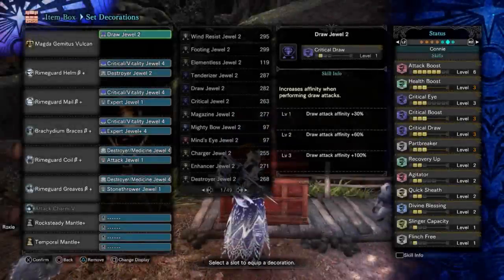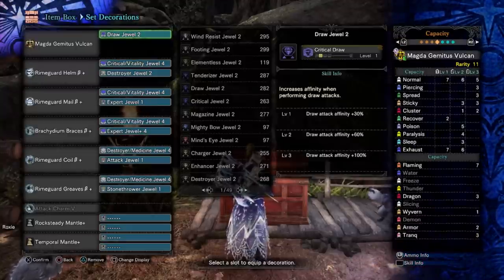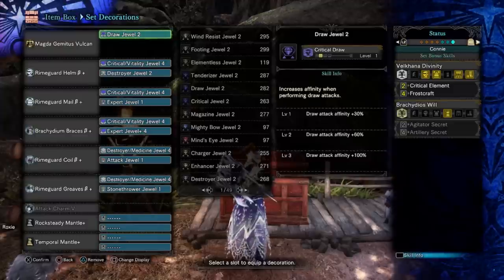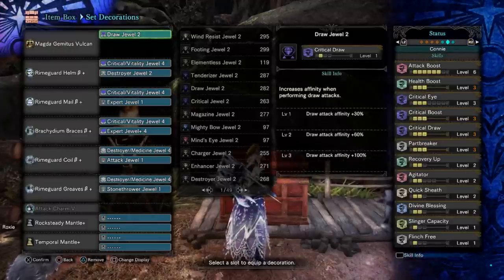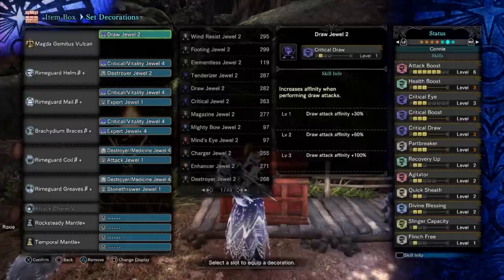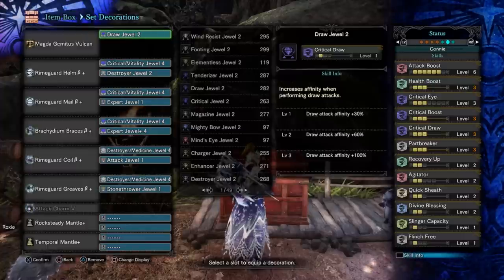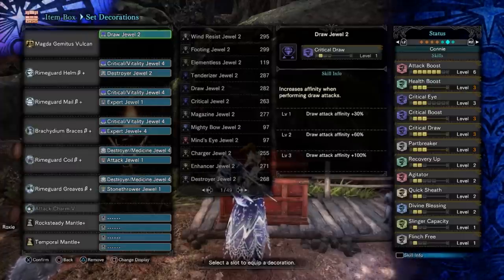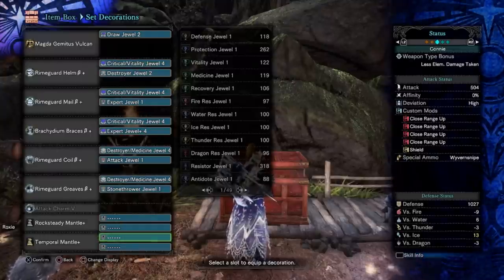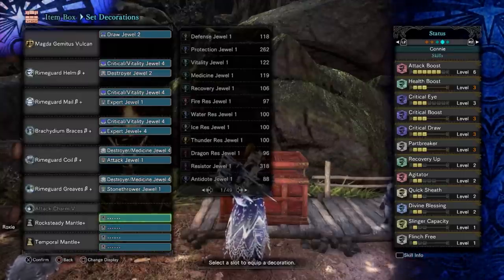Here is the first build I was using — this is the one you saw on video. It uses the Magda heavy bowgun; you can get sleep 2 ammo on that, which is the reason I was using it. Close range augments: attack and health regen 1 — very standard. You can see I have Frostcraft on this set, and then DPS comfort skills like health boost and recovery up. I also have crit draw, crit boost — the workhorse of this set — and part break is also really nice to help break the horns and the wings.